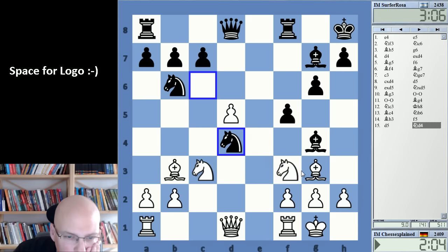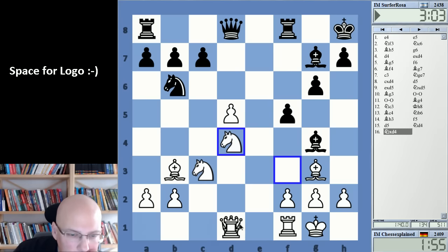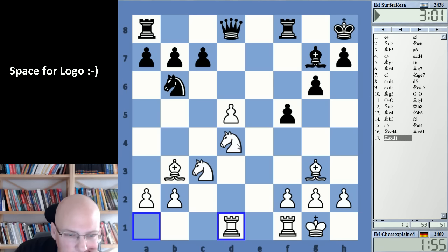Maybe that does work actually — f4, knight e6. How does he prevent that? Probably not okay if it doesn't work. The key thing is f4, f4, knight e6 — I think this should be playable. If I don't lose this bishop, then this is interesting, as e6 is such an enormous square. I still think you probably should play it.